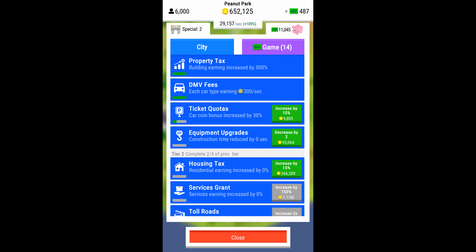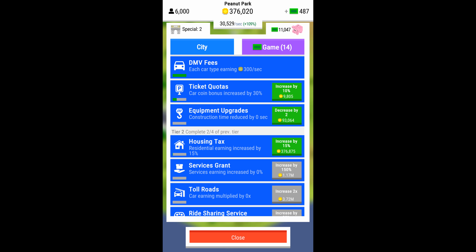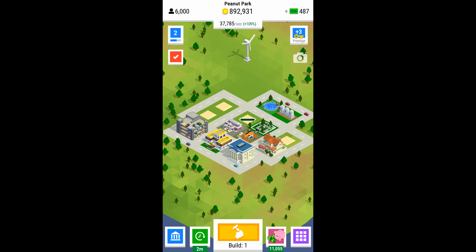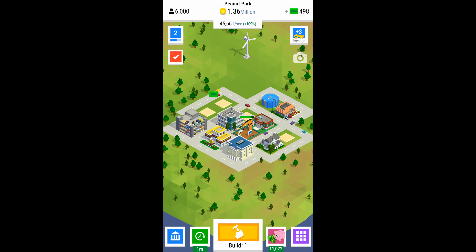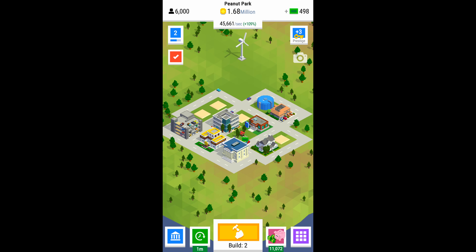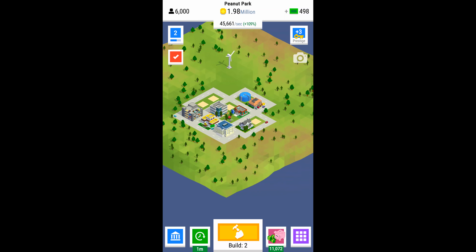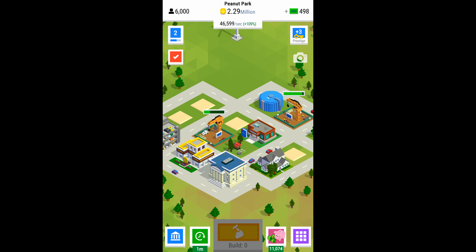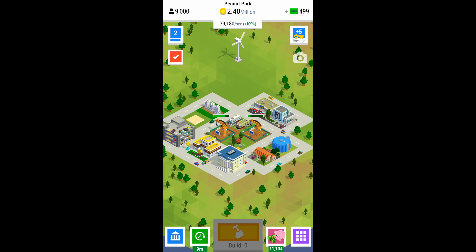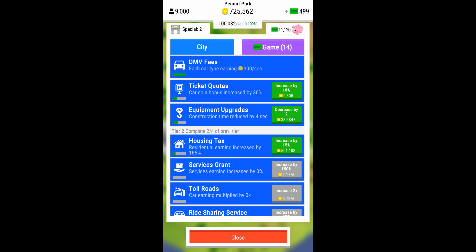The other upgrade in tier two that I recommend doing is services grant, which boosts earnings from service-type buildings. It'll take a while to get all the income to upgrade those. You may also notice the wind turbine — it kind of automatically gets added as the number of buildings expands. There are more wind turbines in some of the later levels; you can't really control them, but you can see how much income they bring in.